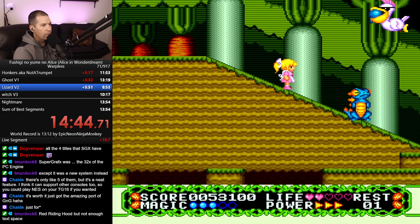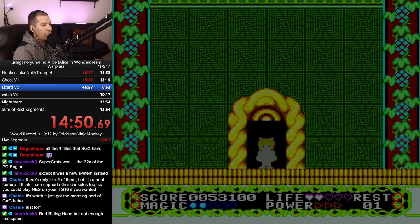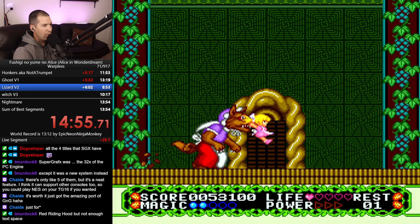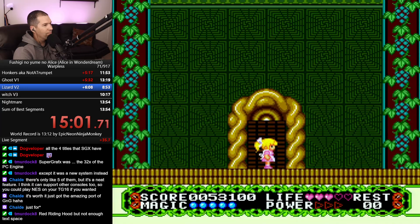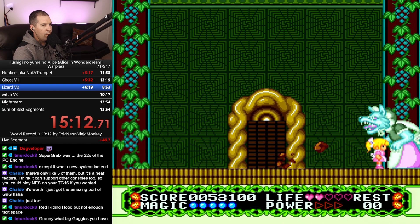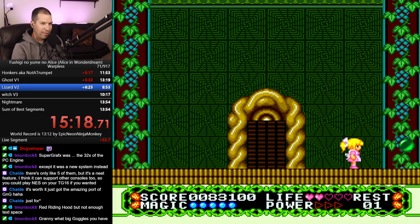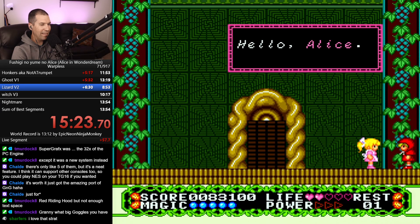I got a chance here but this is going to be a little scary. Oh no, that was a mistake. One life. Let's see if we can do this. It's been a while since I've done this one. Thank you Epic Neon Ninja Monkey for this strat. Okay we got it - woo, we survived! Granny, what big goggles you have. I love it. Same here Sharfers, I love that strat.